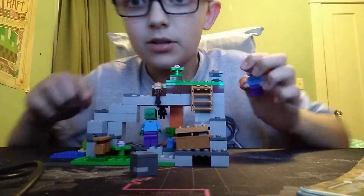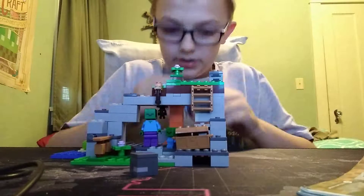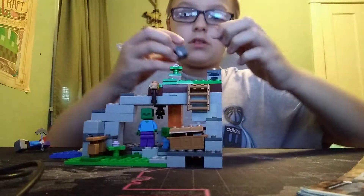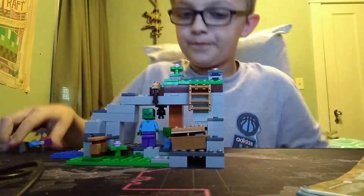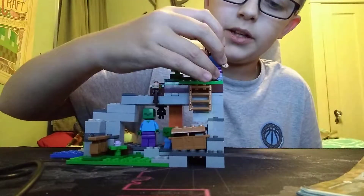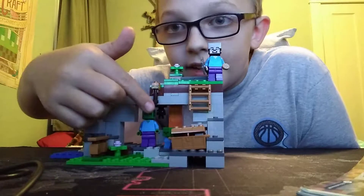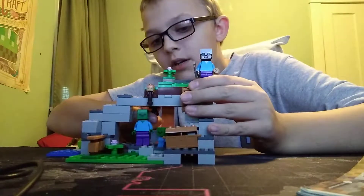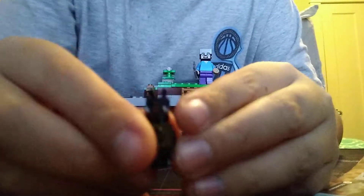I put this chest here so I can take all the little pieces and just put them in there so I don't lose them at all. There's actually something hidden — I'm not sure if you can spot it. Can you tell me if you can? Okay, there we go. Did you find him? Oh, he's right here — it's a little bat. You can pull this out, not easily, but you can.